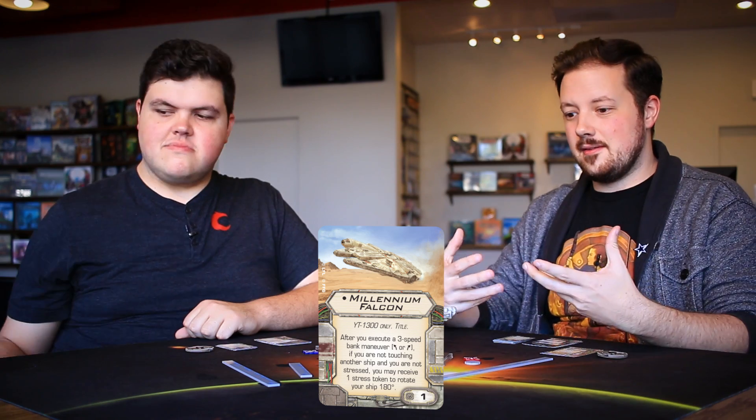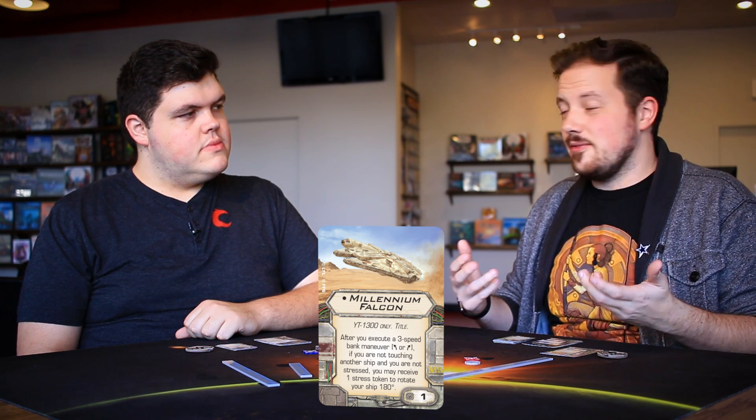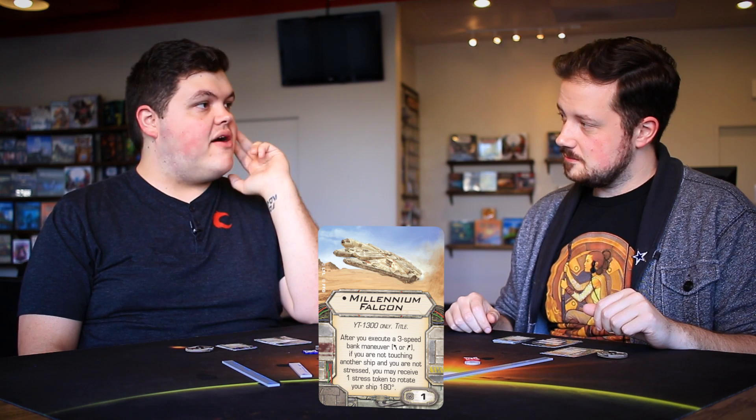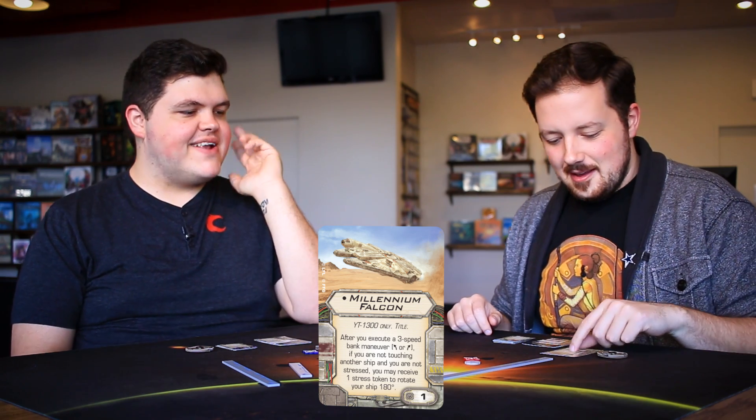It's different from a real S-loop — if you do an S-loop and bump you still get stressed and don't turn around. With this title it's optional, so you have the choice. And since you have a 360 arc, you'd only use this for certain positioning, abilities you're trying to trigger, or if your opponent repositioned. Maybe you're running missiles on the Falcon and need to see them — or you're running Rey.